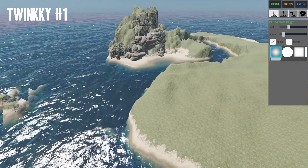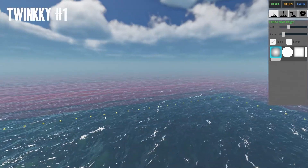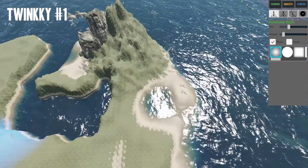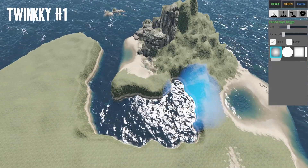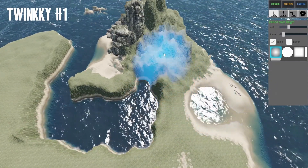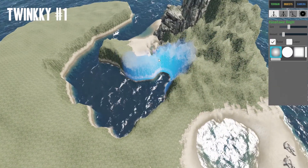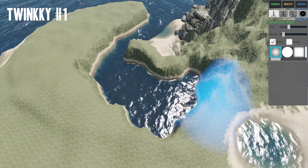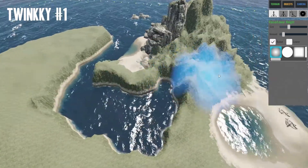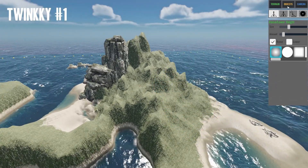Welcome back to Stranded Deep - we're going to continue with our island. There are a few things we could do: make the mountain itself look more rocky and mountainous and add some trees, or work on the shoreline and add some rocks on the sides to make it look like it's not just a death slope. First of all, let's get to making the mountain look a bit more rocky.